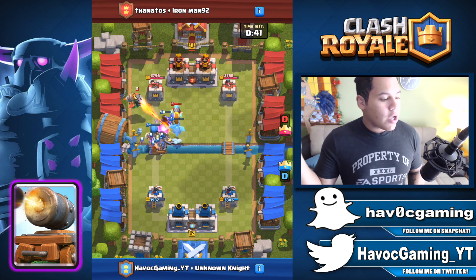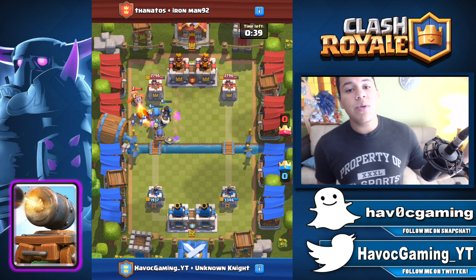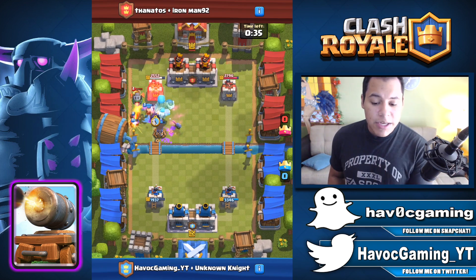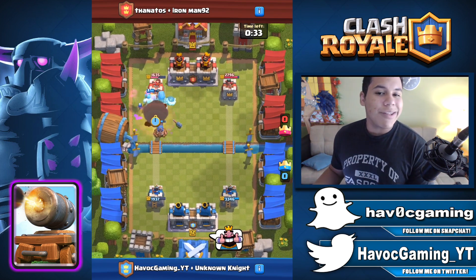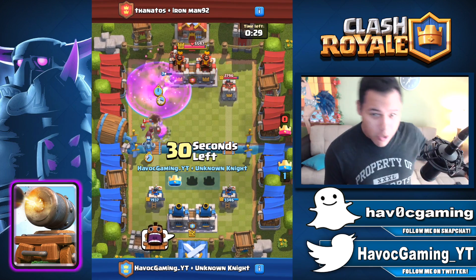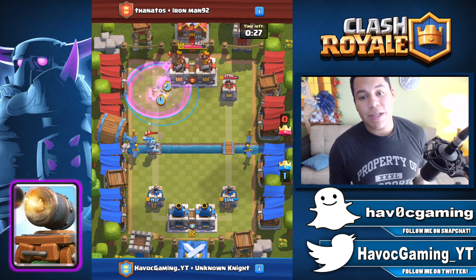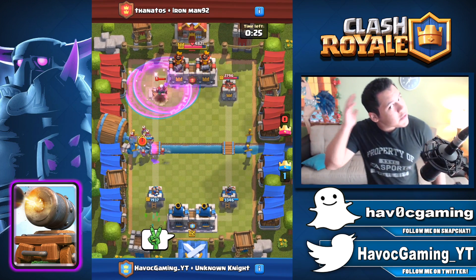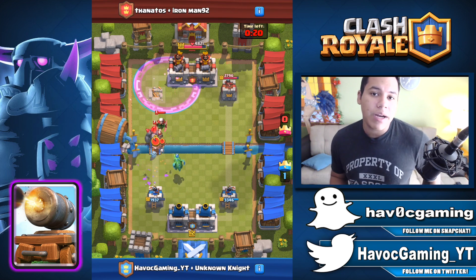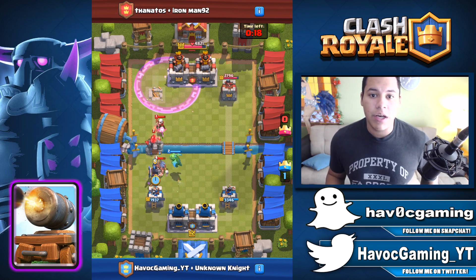It'll just automatically start firing. It's also immune to knockback damage except for the Log, of course, because the Log is legendary — legendaries can do whatever they want. Some things just don't count on those. The Cannon Cart is actually a really good card right now. It's actually very good.